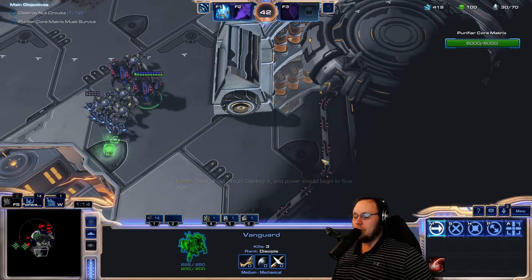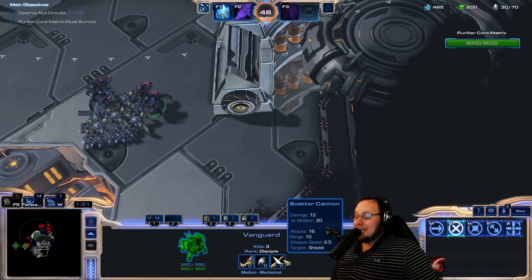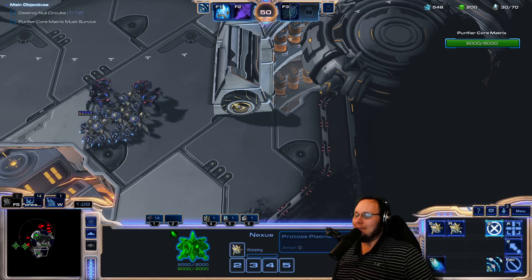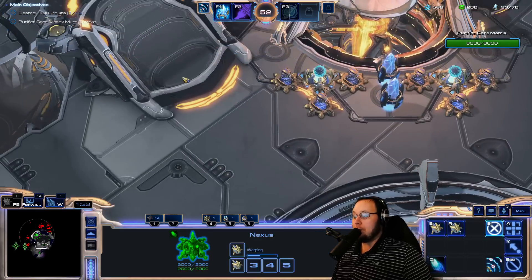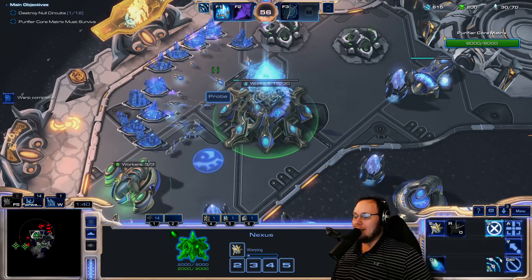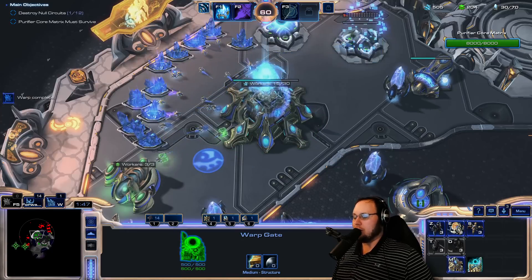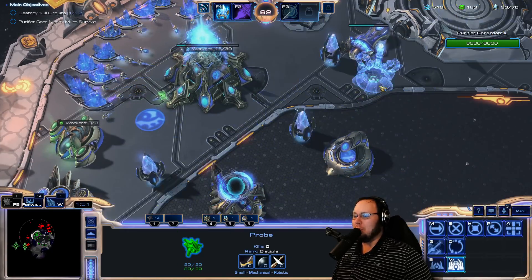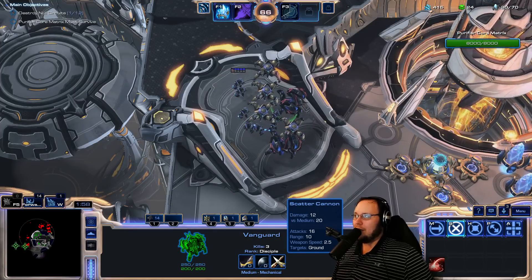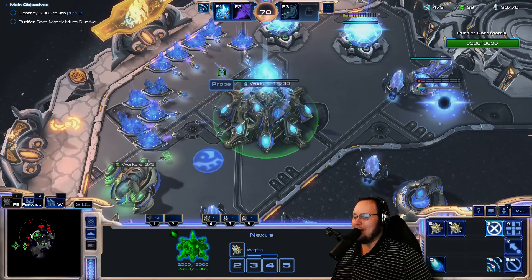That range is pretty long. So the Vanguard — what does it do? 20 versus medium, 16 attacks, 320 damage per volley, range 10, weapon speed 2.5. That is a heck of an attack, particularly because the majority of enemies in this campaign are medium. There's a whole lot of them, particularly for Zerg. I guess they have a lot of small stuff as well. I'm not going to do that math on a video.